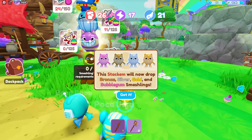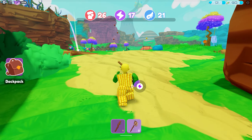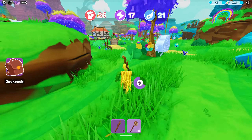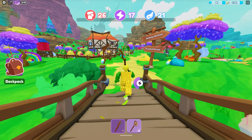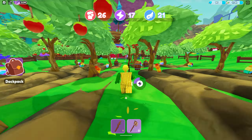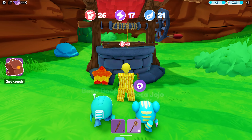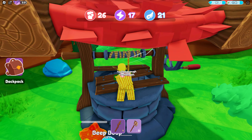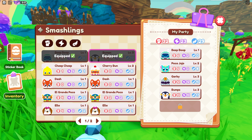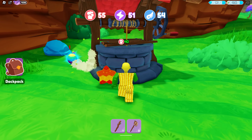We're almost done. Now follow where I go — we will need to find the well. The hidden chest for the second free UGC item can be found there. Make sure you have enough strength to break into this area. You can increase your strength by catching rare pets. This requires a minimum of 40 strength to break it.